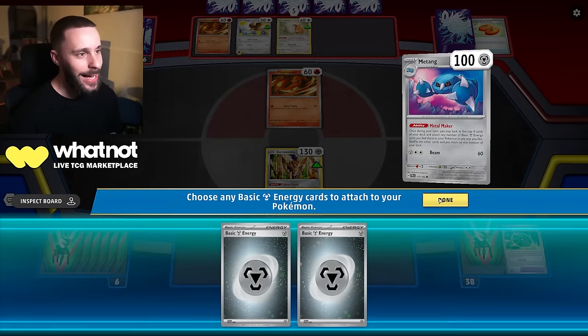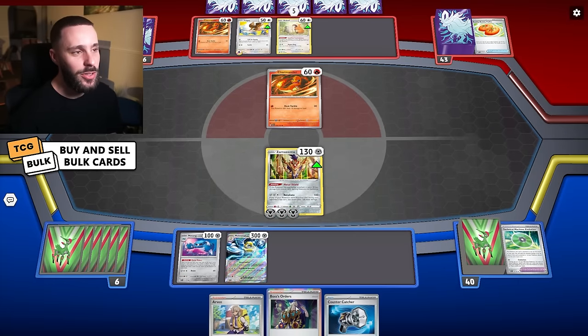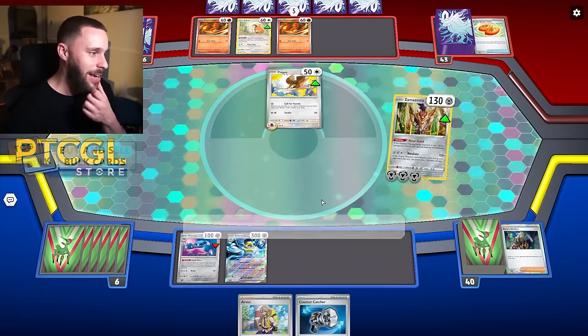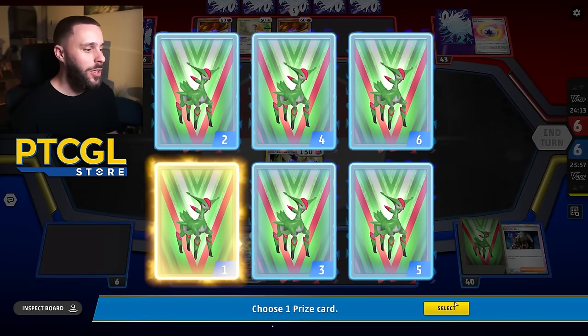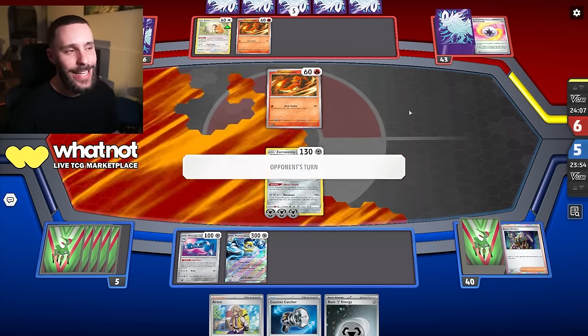I do want a Boss, actually, and just take out that Pidgey. Bidoof — I know, that's annoying. Zard plays both nowadays, but we're just going to deal with it. Let's go for a Retaliate there, get rid of that Pidgey. Unfortunately, the Zamazenta cannot use the tool, so once it goes down it goes down — we don't keep the energy. But that was quite a nice early KO there for us.